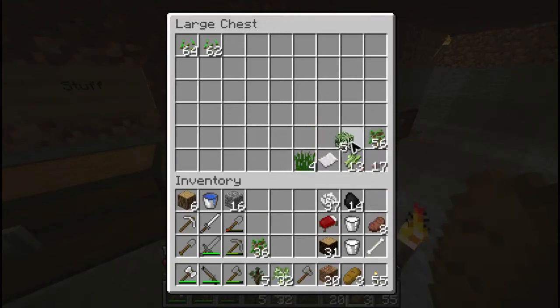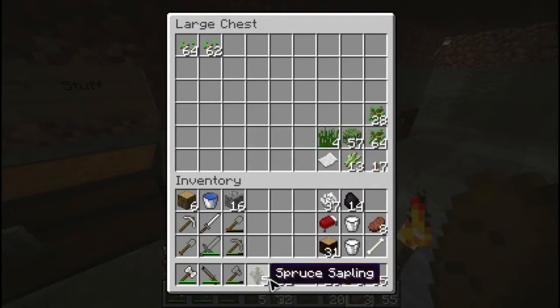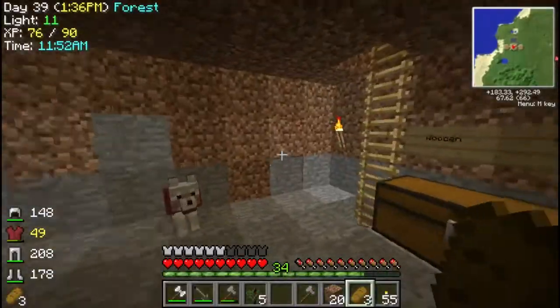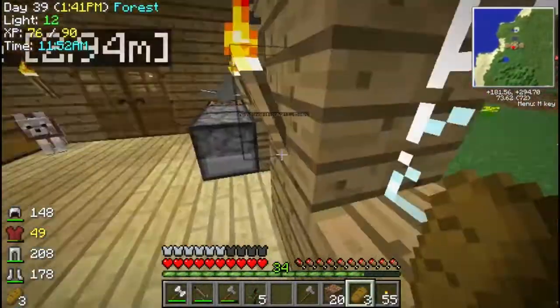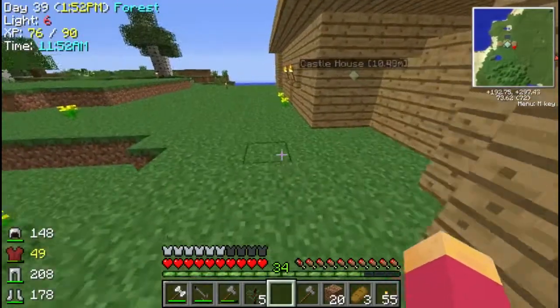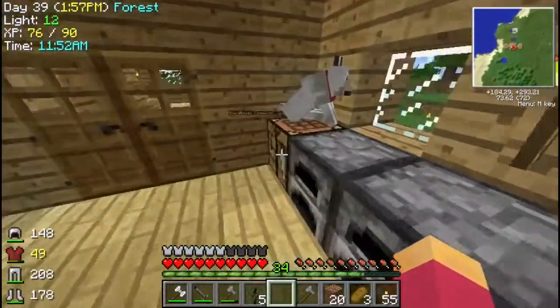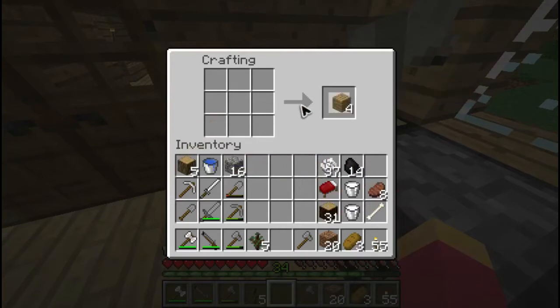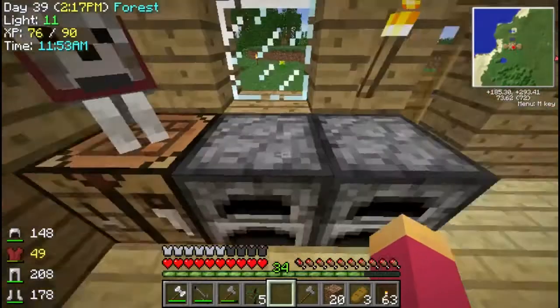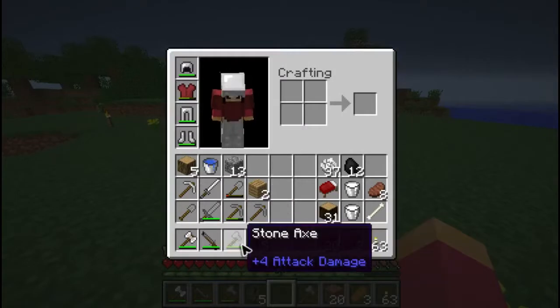I don't need the saplings, these ones specifically, because I'm going to go to the other biome - the tundra thing, I think. Someone messaged me - what the flip, being cookie, of course it figures. I think I have everything. Actually, I do not - I need to get another stone pickaxe. Stone pickaxes are very useful. I'm pretty sure I've said that a lot before. Let's venture! I have everything.